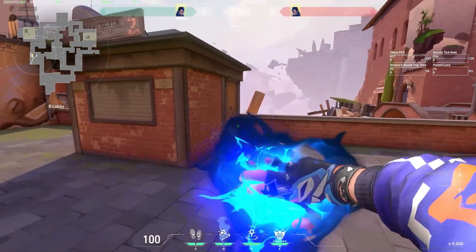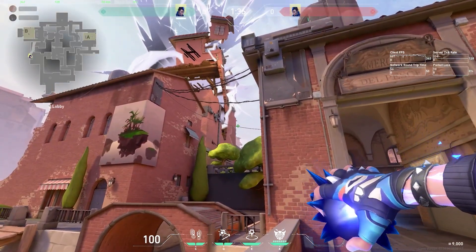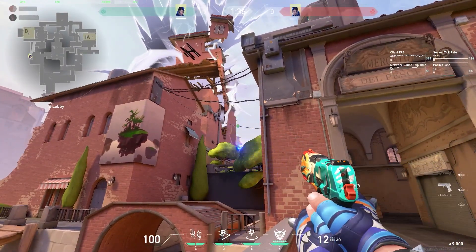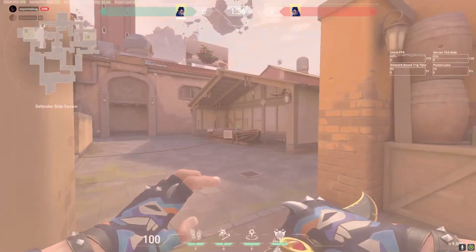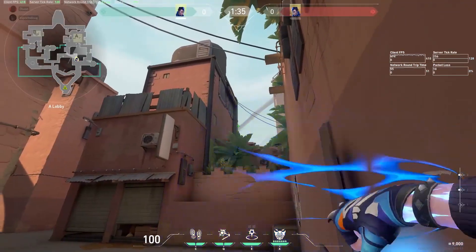The last flash we have for you on Ascent is a bit trickier, but is really good if used as a set piece to get onto B. Stand in the corner with the shack behind you and line up the tip of your crosshair to the right of the building and along the power line. The flash, when thrown, will bounce off of the tree and blindside almost anyone watching B site. This flash covers logs, market, B site, and even areas of the defender spawn. Combo this with an Omen paranoia onto Boathouse for an added layer of security.